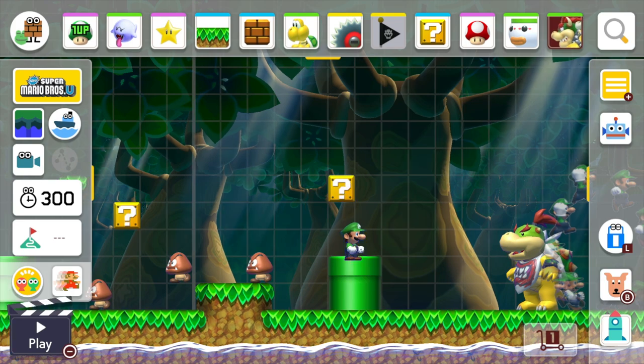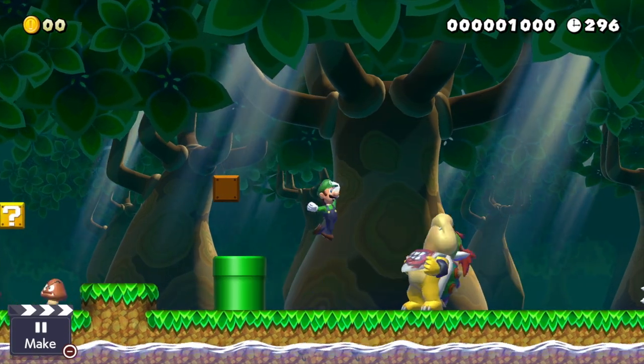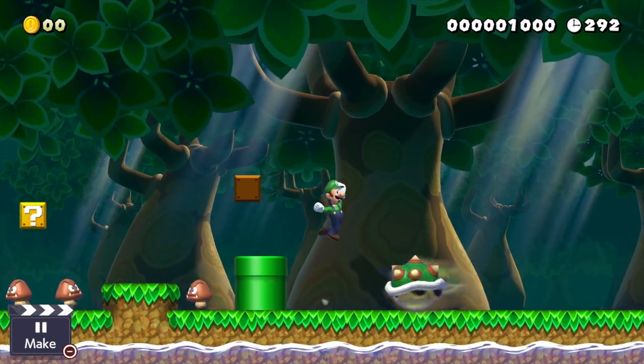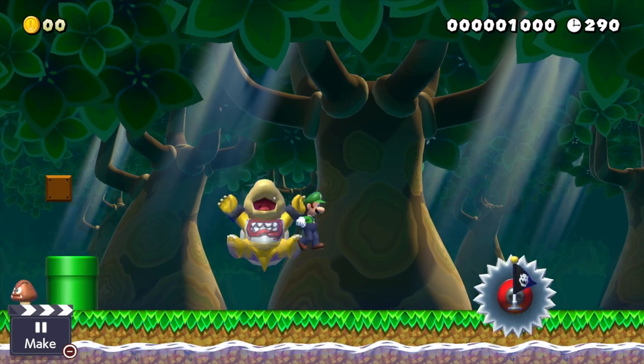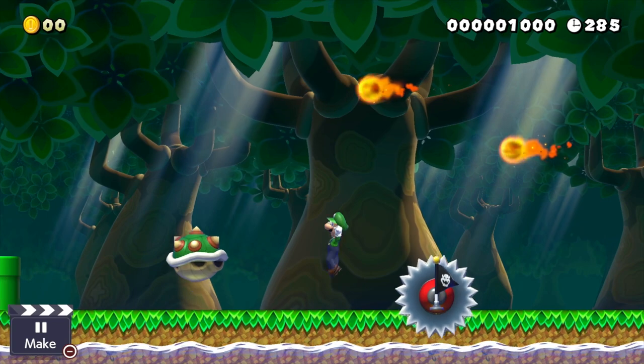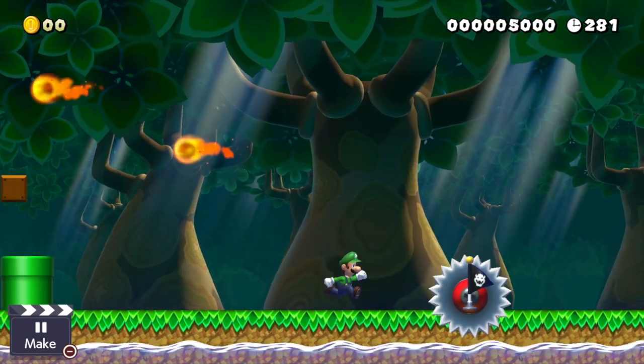I'm just going to run through the course now — dropping Mario in here. I've got to get the power up and then take down Bowser Jr. Just jump on his head a few times — spin past, two, last one — sweet, Bowser Jr is gone.